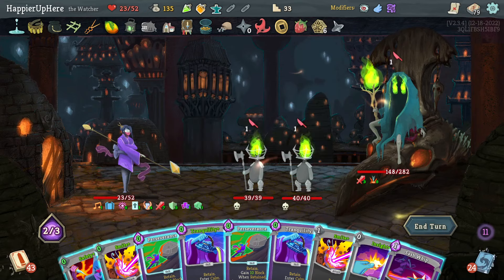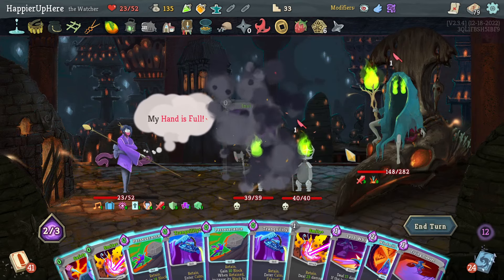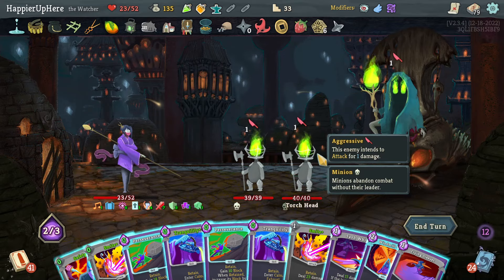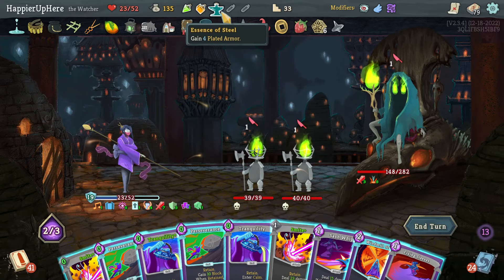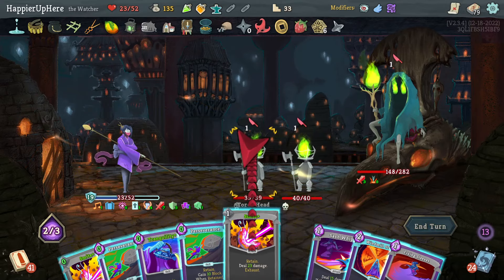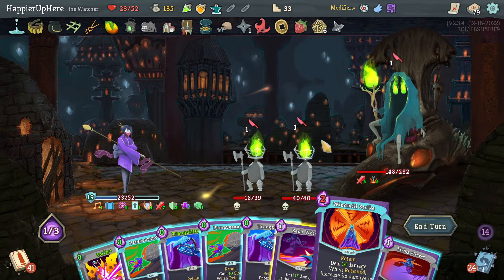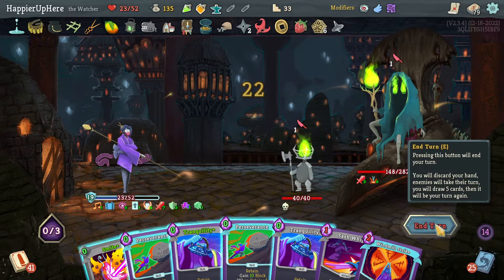Being attacked here — luckily I did get an Apparition, that's very useful. I will need to defend still. Let me see what the Insight gives me. I have to play the Safety which seems like a waste, but nothing else I can do. Actually I could have just drunk the Essence of Steel. Let's do Smite, or Sash Whip — yeah let's Sash Whip — won't kill this one. Flying Sleeves — that kills! Also frees out my hand.